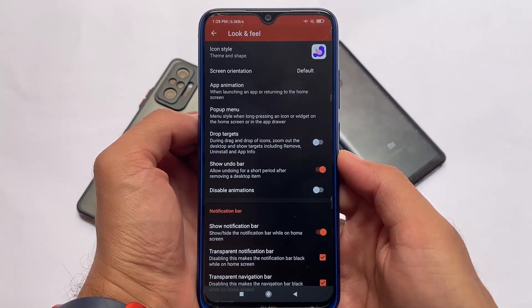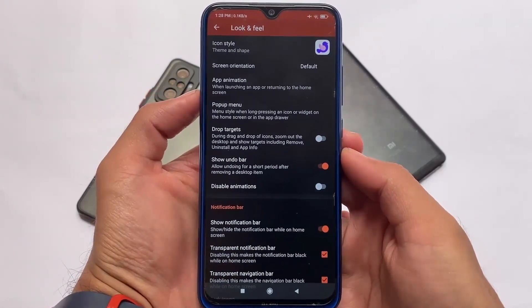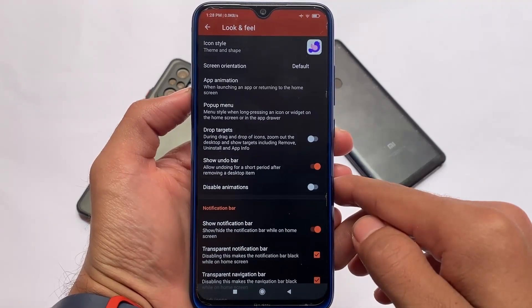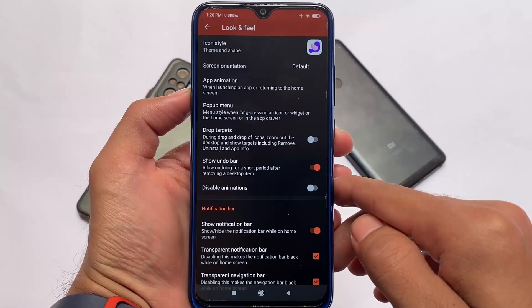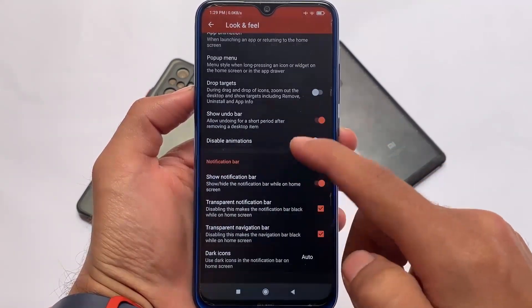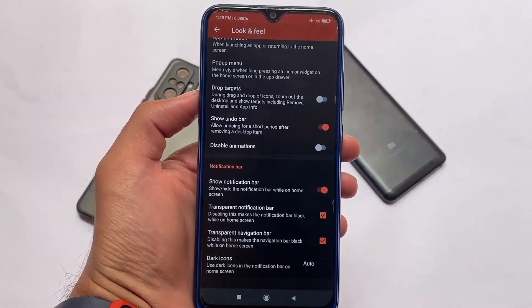You can customize the theme and icon pack. The icon pack I'm using is Dove Light — you can download it from the Google Play Store. I bought it for about $1.50, which isn't much. Other things like disabling animations, customizing the notification bar, and more are all available here to customize.